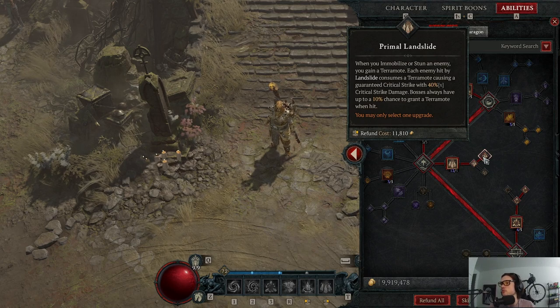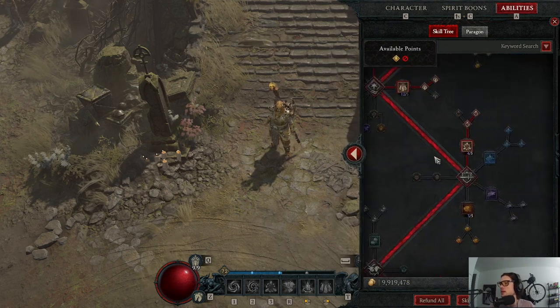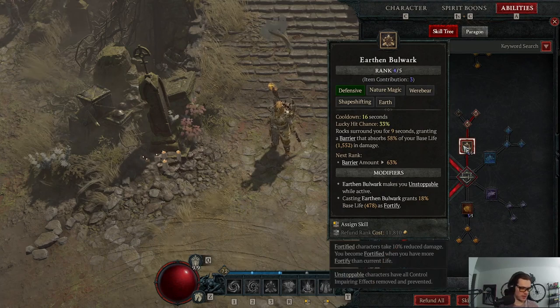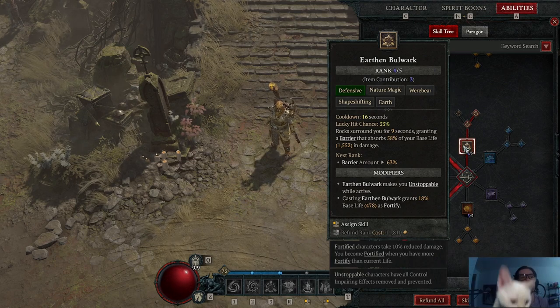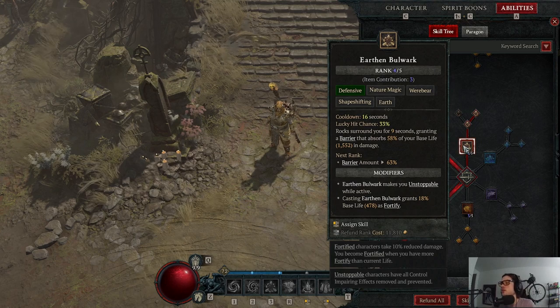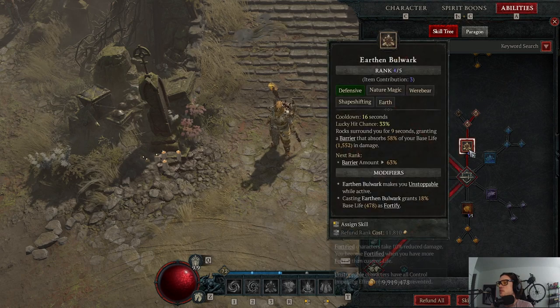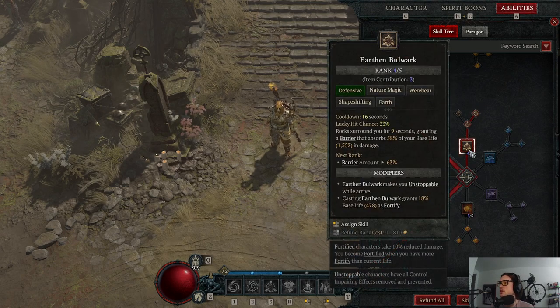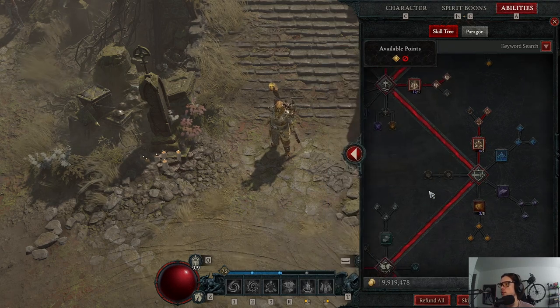Next we have Earthen Bulwark — we actually have a kitty who jumped up and immediately bit my cord. This is our Unstoppable skill and we also get Fortify from it. It's important to keep yourself safe: if you're getting mobbed and need to break out of a CC, this is the skill for that.